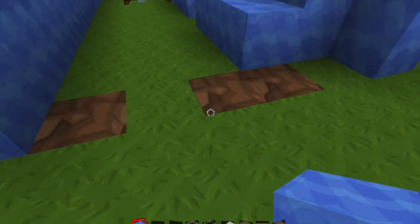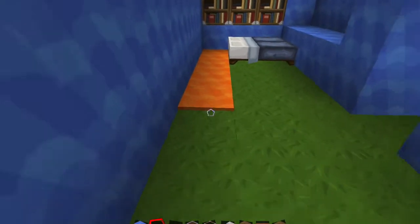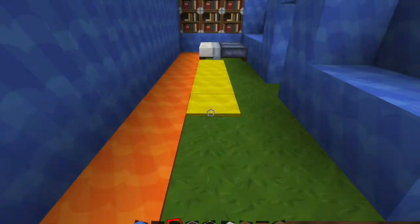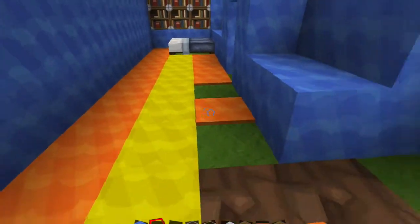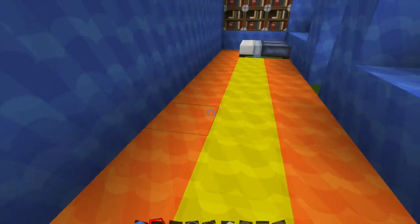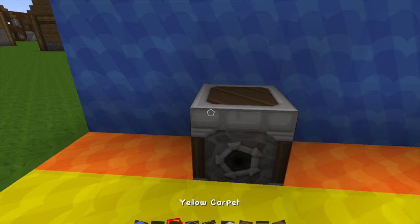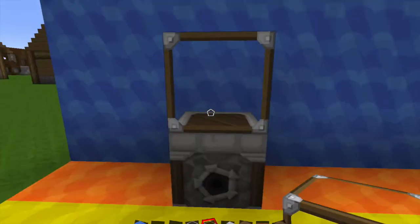Here we have pretty much the basics. Then you're gonna take orange carpet — you're gonna need orange and yellow carpet for this one — and just do a stripe right down. He has like some weird pattern, almost looks like sound waves, but obviously I can't do that in Minecraft since carpets don't work like that.